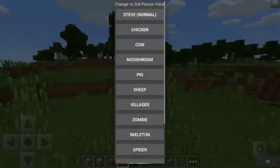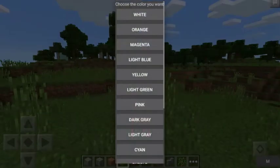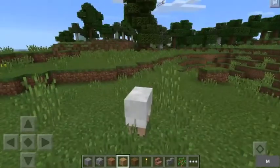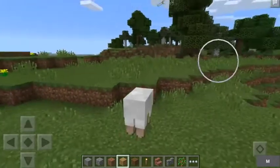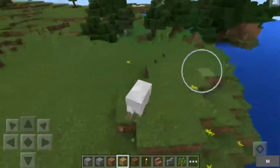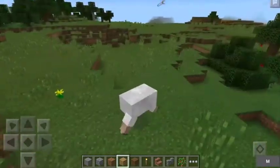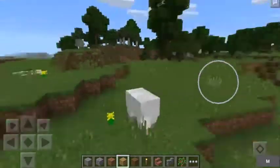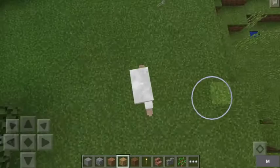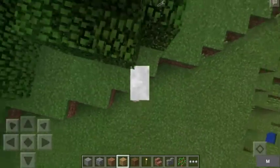It just allows you to transform into anything. We'll move on to pig - pretty straightforward. Now sheep - this one's a bit different because with sheep you can choose any colour, but this is still a bit buggy. Look - it has no head! So this is hilarious because we have this sheep body but absolutely no head. Top-down view - we've just got the legs sticking out and it has absolutely no head.